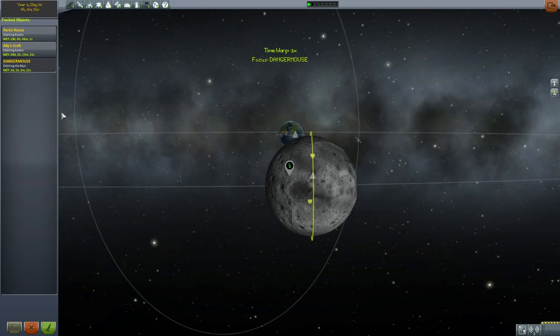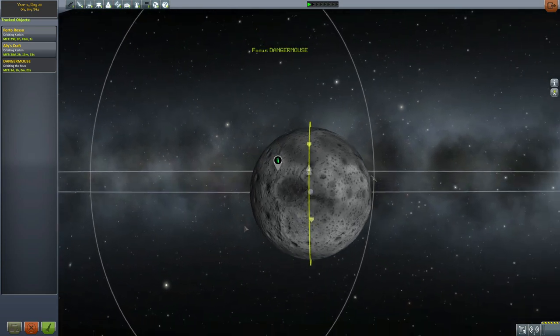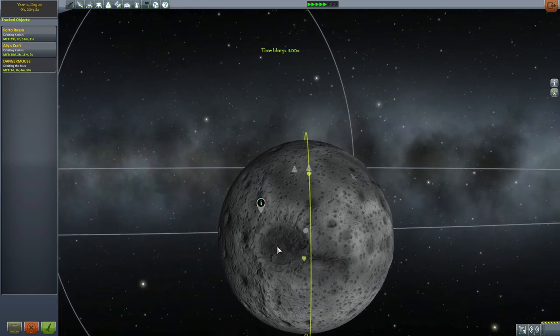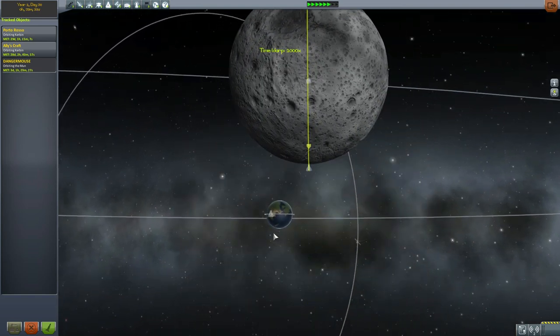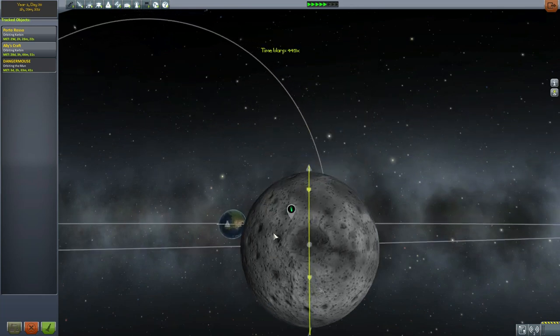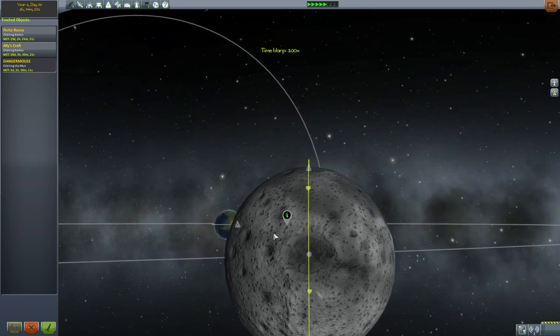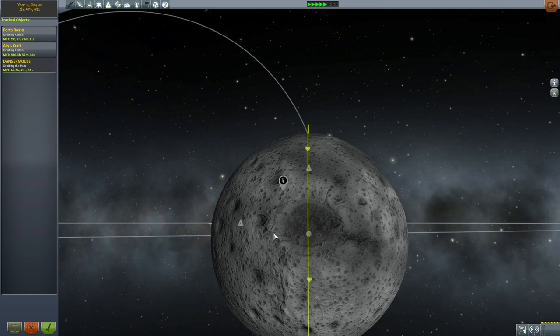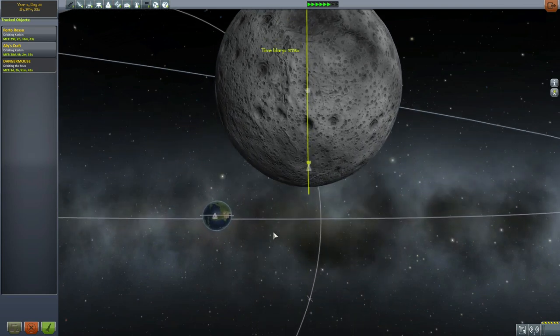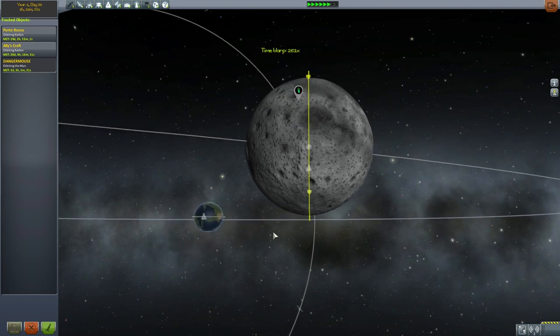Back to the space center, because we have to time accelerate through several more orbits, and we want to do this as quickly as the game will allow, which means not sitting with the object in space. When you're in space, you have upper limits on how fast you can time accelerate. The map screen has no limits, though that does mean it's quite possible your spacecraft plows into some planet.